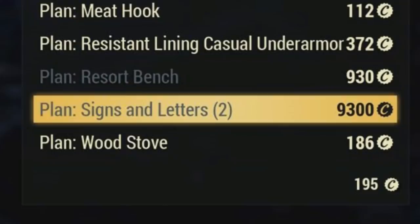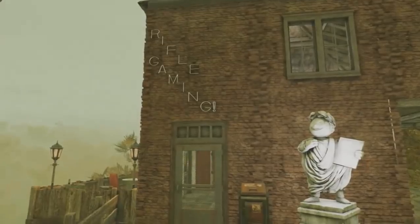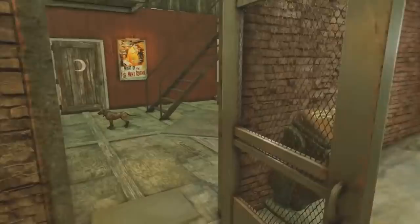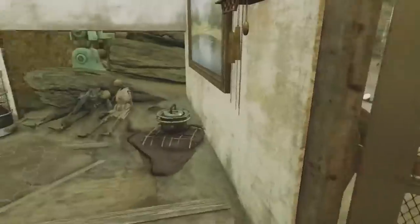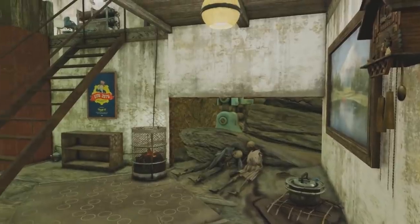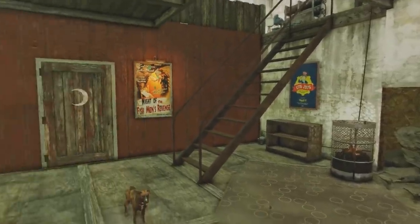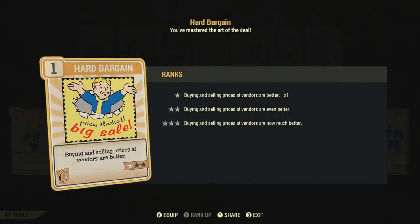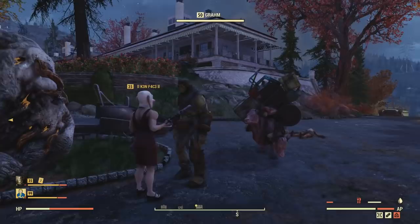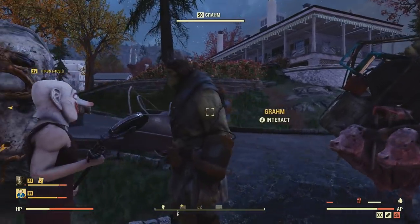There's not many players that have the signs and letters plan just because it's so expensive, and not to mention random — Graham won't always be selling it. You can get the pricing lower by having certain perk cards equipped, such as Hard Bargain in the charisma selection. Nonetheless, it's still going to be expensive. It would have been nice if I was allowed to search him and get a random plan or two that he typically trades, because it is pretty tedious to nuke him, let alone find him.